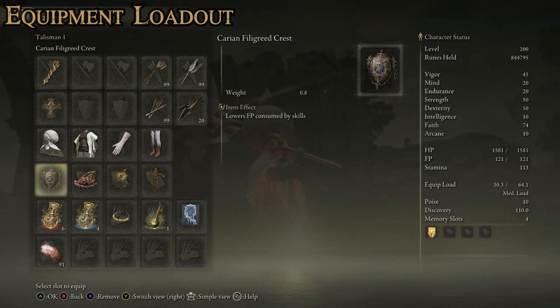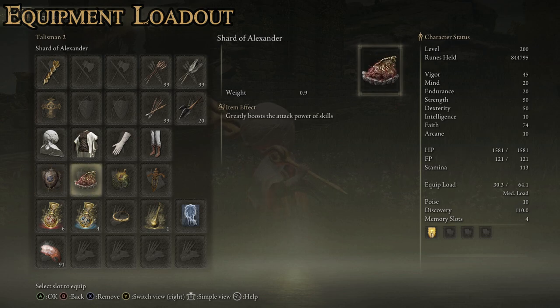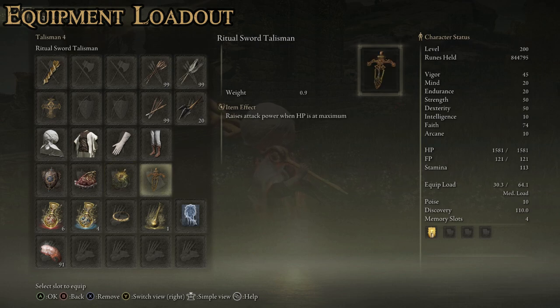For talismans, you'll see variation based on playstyle, but here's how I like to do it. First is the Carian Filigreed Crest, which lowers the FP consumed by skills — great since we're using a weapon skill as the main thing. Shard of Alexander greatly boosts the attack power of skills — another no-brainer for this build. Sacred Scorpion Charm raises Holy Attack, which we do a lot of. And the Ritual Sword Talisman raises attack power when your HP is at maximum, which makes perfect sense since you'll go in and immediately hit them with the bubbles — your HP should be at maximum for that initial barrage and hopefully for all the spam immediately afterwards.